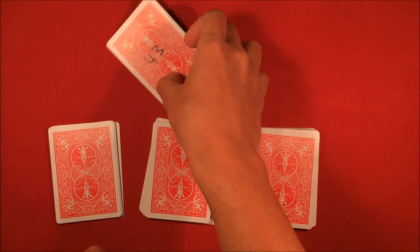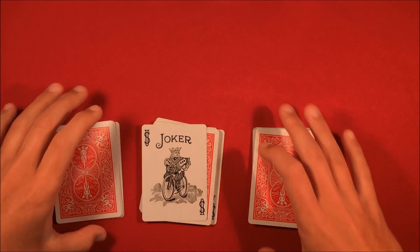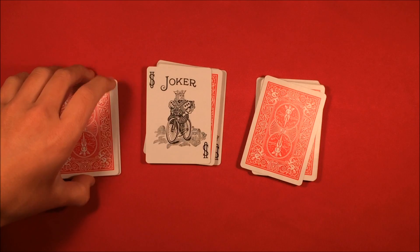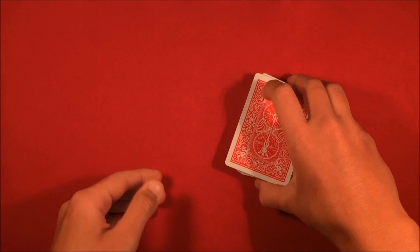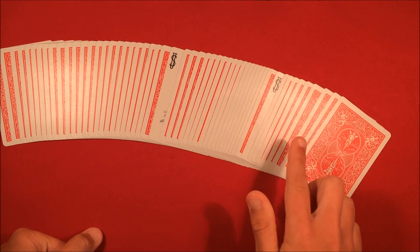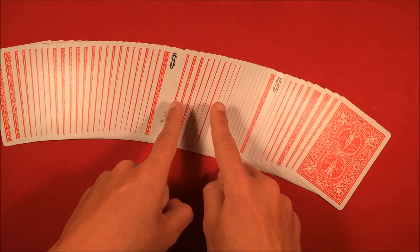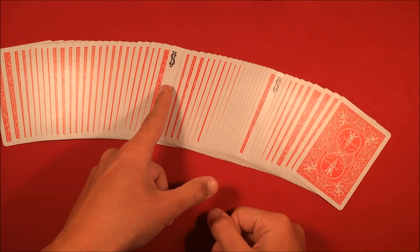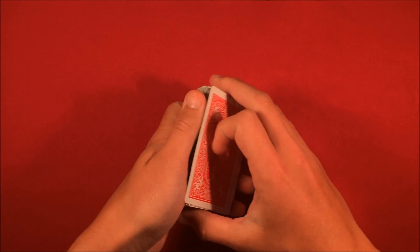Take the 43 joker, leave it face up, and then go left to right placing the packet of nine cards on top. So you take the nine cards and put the rest of the packet on there. What it should look like is: nine cards, then the 43 joker, then the 18 cards in the middle, then the 18 joker, and then the rest of the cards behind it. From this point you are ready to go.